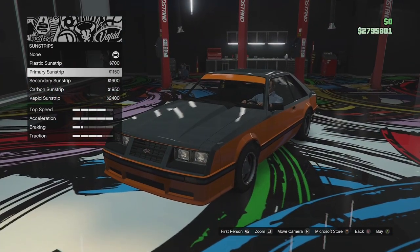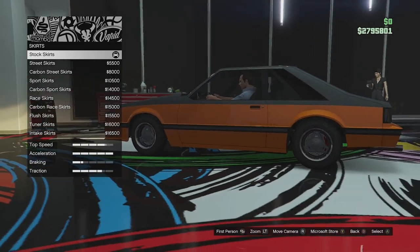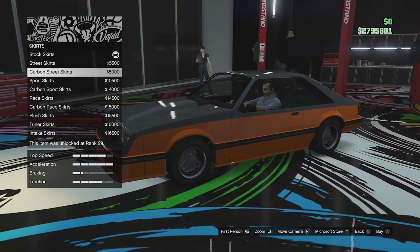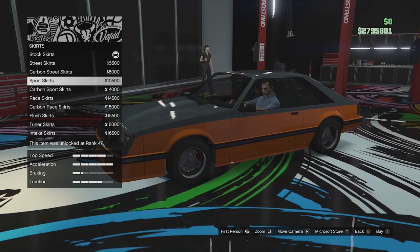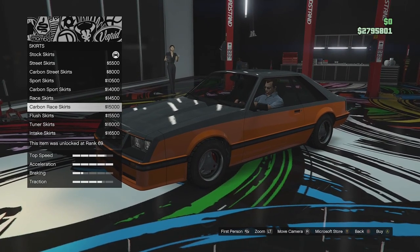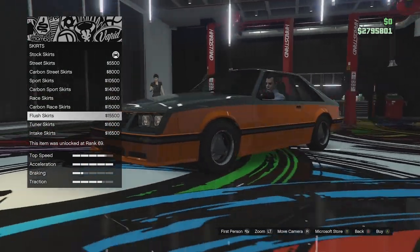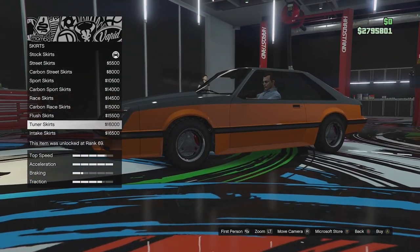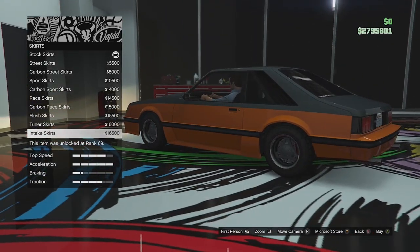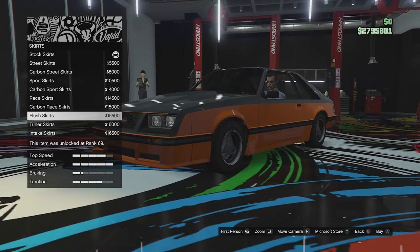Sunstrip options: plastic, primary, secondary, carbon, or Vapid. I don't like sunstrips so we're not going for those. Skirt options: stock skirts, street skirts, carbon street skirts, sport skirts, carbon sport skirts, race skirts, carbon race skirts, flush skirts which bulge out the sides and blend into the wheel arches, tuna skirts as a more radical version, and intake skirts with a little duct on the side. I'm going to go for the flush skirts to tie into the front bumper.